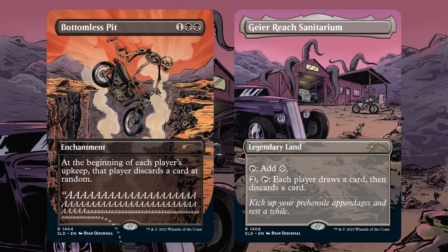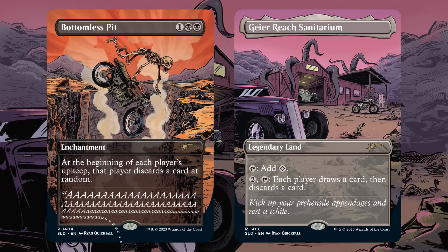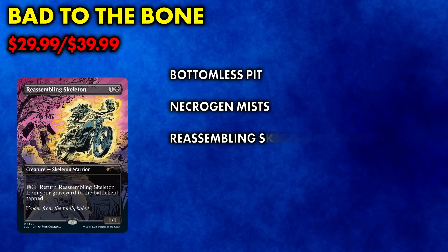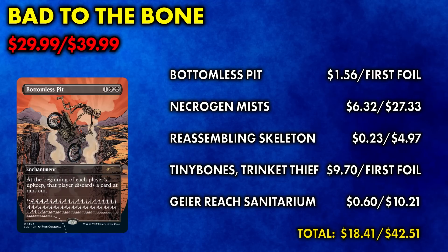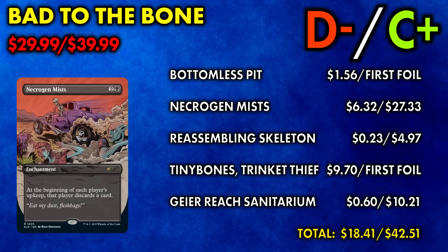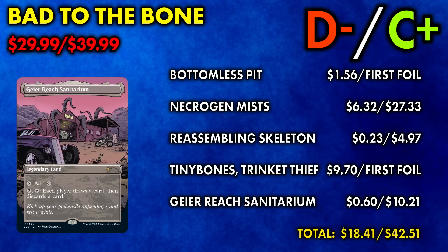At least Bottomless Pit and Geier Reach Sanitarium have more applicable play, though all of these are still just played in Commander. Value on the non-foil is a joke at only $18. Foil value just barely gets to the price Wizards of the Coast is charging, thanks to the $27 price on Necrogen Mists. So while the non-foil is a D-minus, I can begrudgingly give a C-plus to the foil version. If you don't have a Tiny Bones Commander deck or don't plan to build one, there's nothing of interest here.